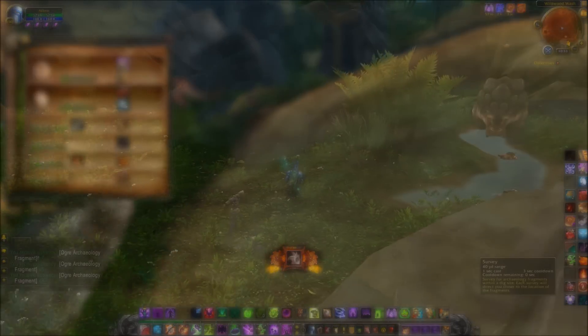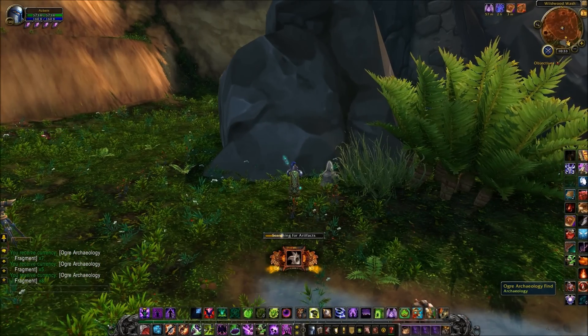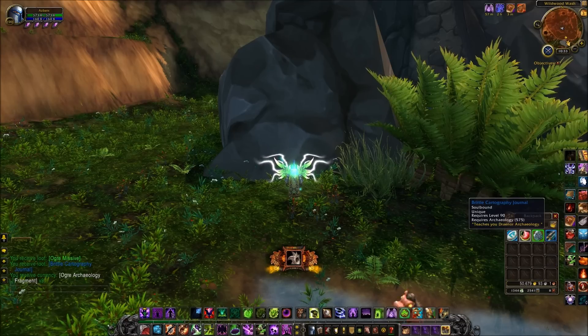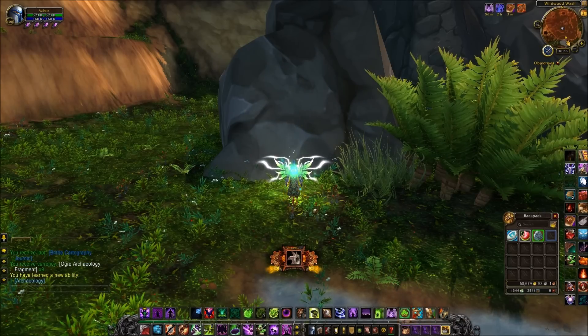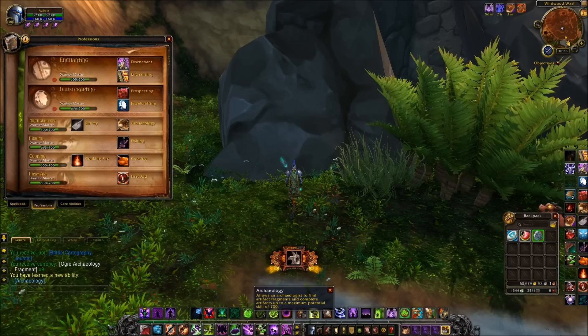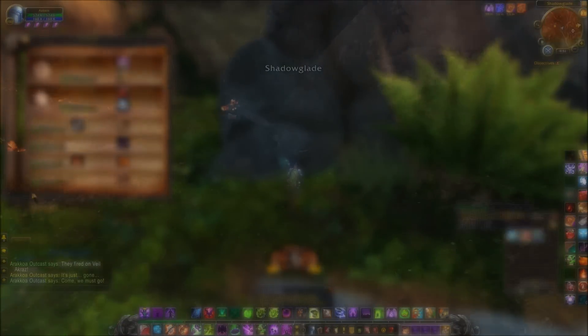But first things first, how do we actually push archaeology forward? I'm stuck at 600, so I'm not getting any points at the moment. When you start your archaeological digging in the new expansion, you should come across the Brittle Cartography Journal pretty quickly, because it doesn't look like trainers are going to teach you how to boost secondary professions like archaeology, first aid, and cooking. You actually have to find these little journals, either on mobs or in this case by digging.